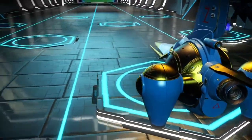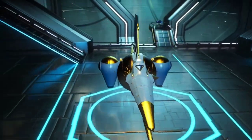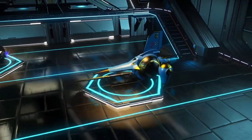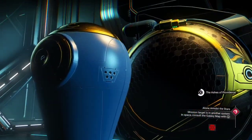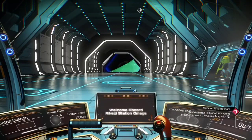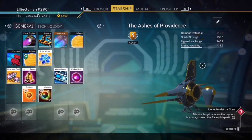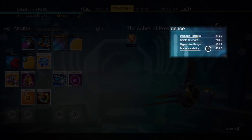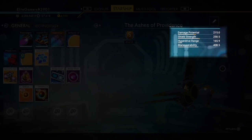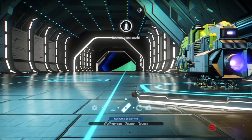I'm also going to show you a quick tour of the station that I found it in and all the little things around. Now I'm going to show you the base stats of the ship — what it actually looks like. So basically it's damage potential 215, shield strength 290, hyperdrive 165, and maneuverability 438.5.